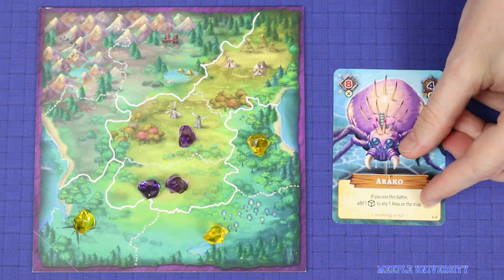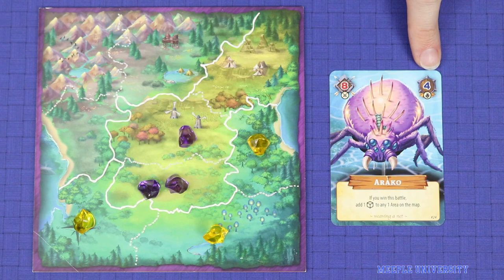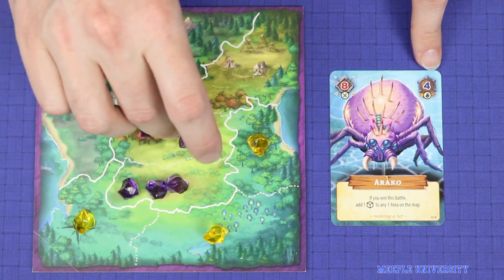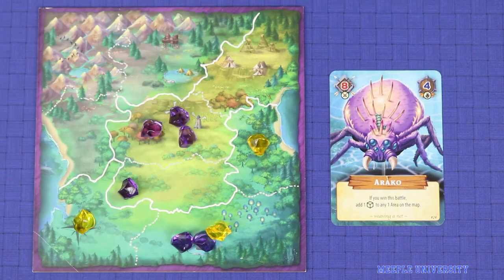A turn comprises one player playing a card from hand and spending that many action points, either adding new crystals onto the map in areas that are already held, or moving a group of crystals into a neighbouring area.